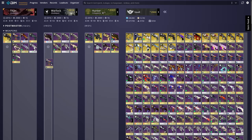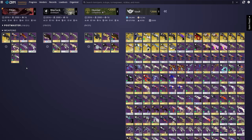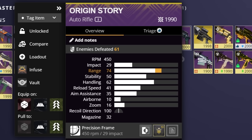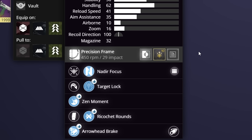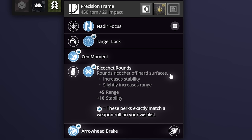Inside DIM, we can move weapons to and from our vault as well as between characters. Where this gets very nice is when we click on and inspect a weapon. Once we've done this, you can see all the stats, the perks with mods on it, its masterwork, even the cosmetics you're using. You can also change what perks and mods you have equipped right here in DIM by just clicking on each option.